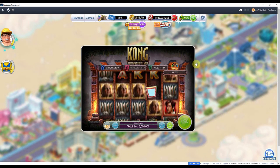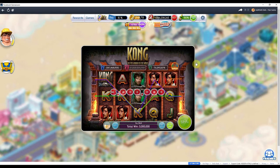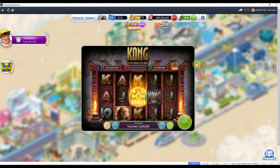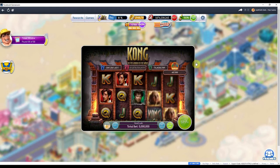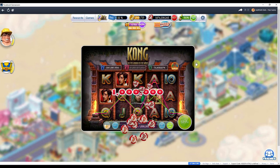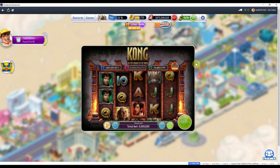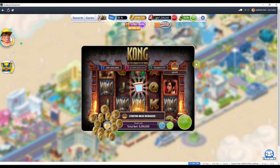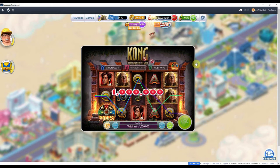I wonder if it would be under Uniquely Vegas — that might be a good place to look. Indoor skydiving, photo companion ticket... I still don't see it. Not so much.